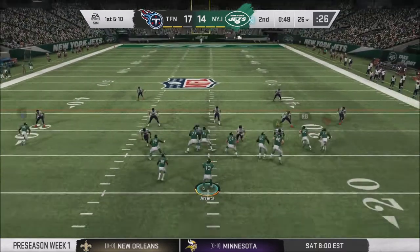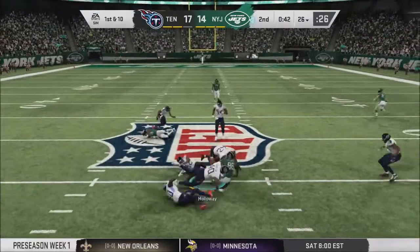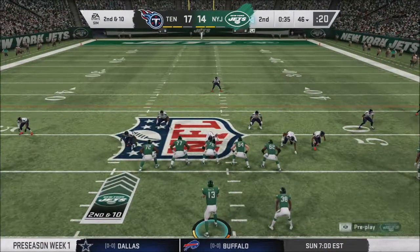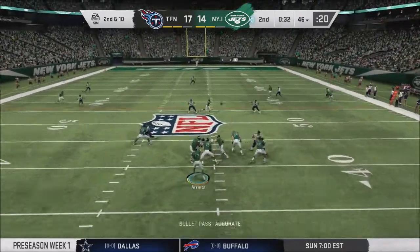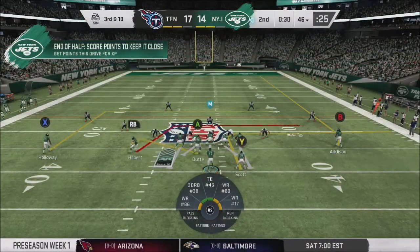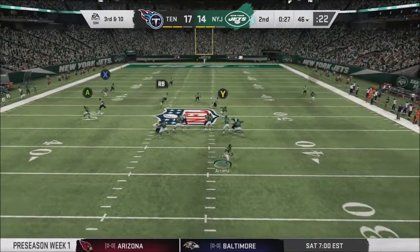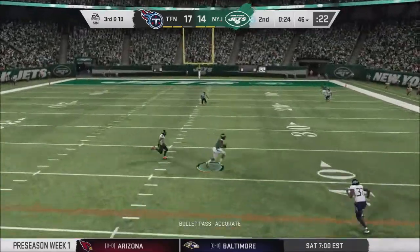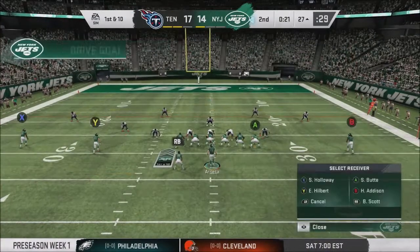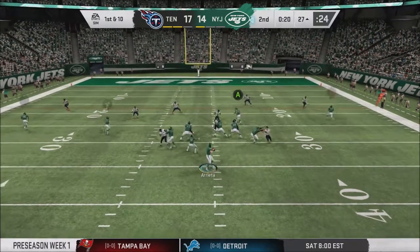Harry Arrieta over the middle finds Sean Holloway at the 46 for a gain of 20. Two timeouts and 35 seconds to work with — Arrieta against a 4-man rush, firing up the seam, knocked away from Sean Forbes, a young wide receiver trying to make the roster. That makes it 3rd and 10. Arrieta rolls to his right, sets his feet, fires across his body — there's Holloway wide open inside the 30, down to the 27. The Jets have one more timeout with a couple shots at the end zone. Boston Scott to the left of Arrieta, blitz is brought, and Arrieta is sacked.